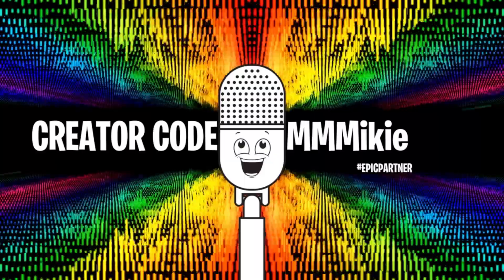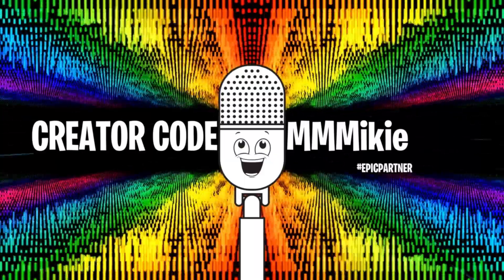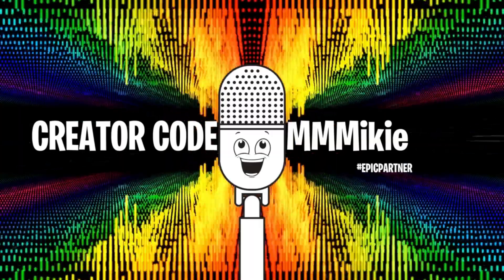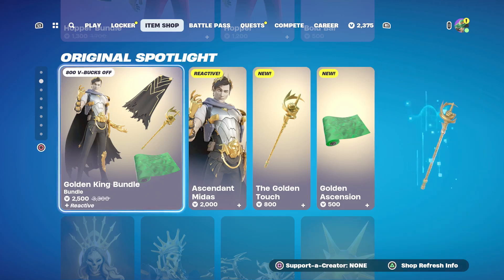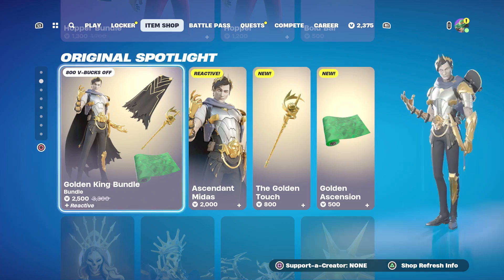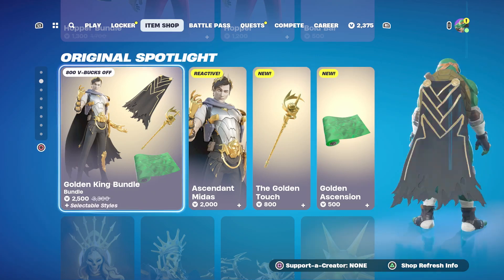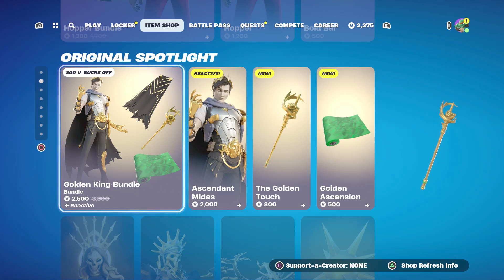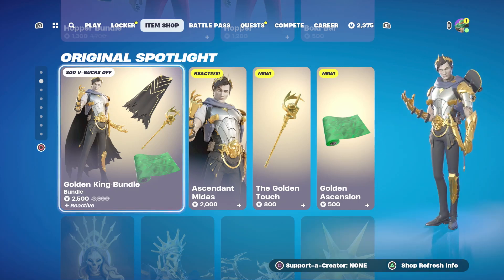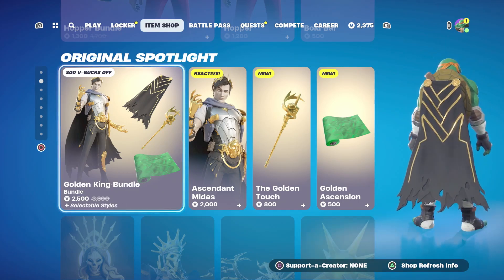You can get any and all of these items using code MIKEY — M-M-M-I-K-I-E — in the item shop, and some of the proceeds will help support the show. Today our item of the day has to be the Golden King Bundle — the Ascendant Midas Outfit. It just looks so cool. I'm a big fan of Midas' character in the lore of Fortnite. This is a really cool looking version that fits the season perfectly, and this season is so much fun.